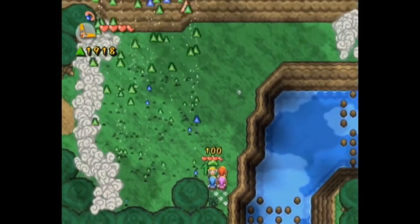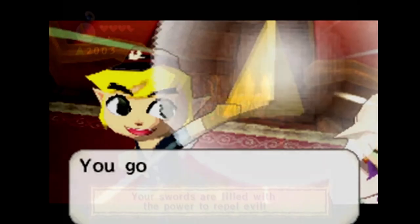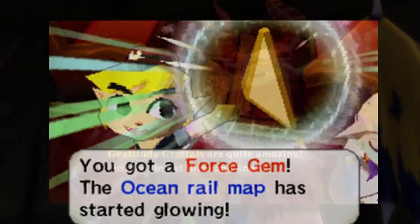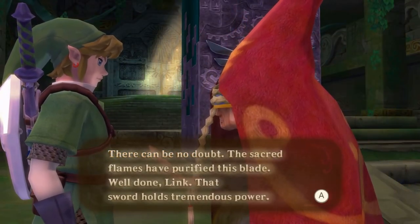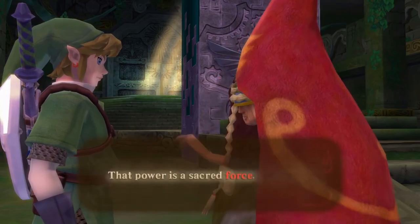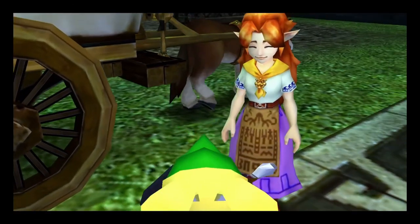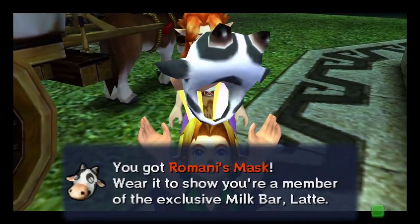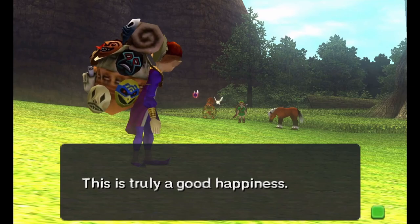Without going too in-depth on the topic of force, force gems and gratitude crystals are physical manifestations of happiness that are filled with lots of energy and can do amazing things, like restoring the spirit tracks or turning a demon into a human. This energy is even used to power up swords, like the Master Sword or the Force Sword. In a similar fashion to Spirit Tracks or Skyward Sword, Link helps the people of Termina with their troubles, and in turn they give him masks. These masks are said to be filled with happiness, so it's possible that they're filled with force as well. In that case, is it possible that a great amount of force in these masks allows them to travel back in time with Link?